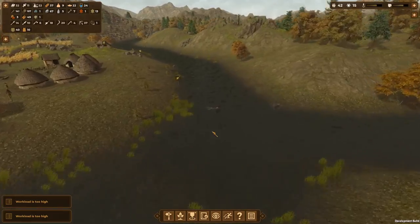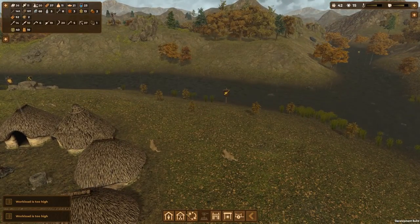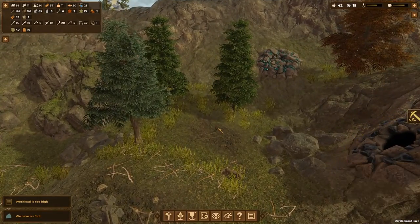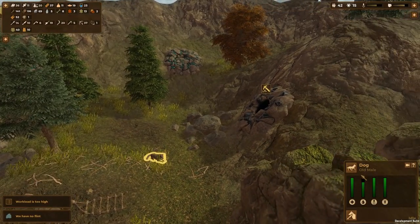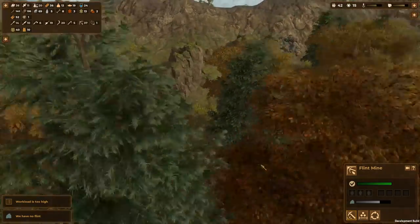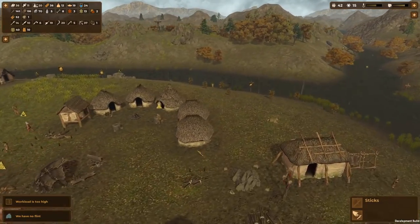We have a bridge over here — I kind of want to build another bridge around this area. I want to have a passage across the river because we do go across fairly often. We have no flint — we have a flint mine here, right? But those barbarians destroyed our stuff. It's an old dog — oh no, he's gonna die one day. I don't want to slaughter the dog though — it seems so cruel. I just can't make myself do it. This is gonna be mine — I have way too many things to do and not enough people, so that's why I'm trying to get more buildings going.